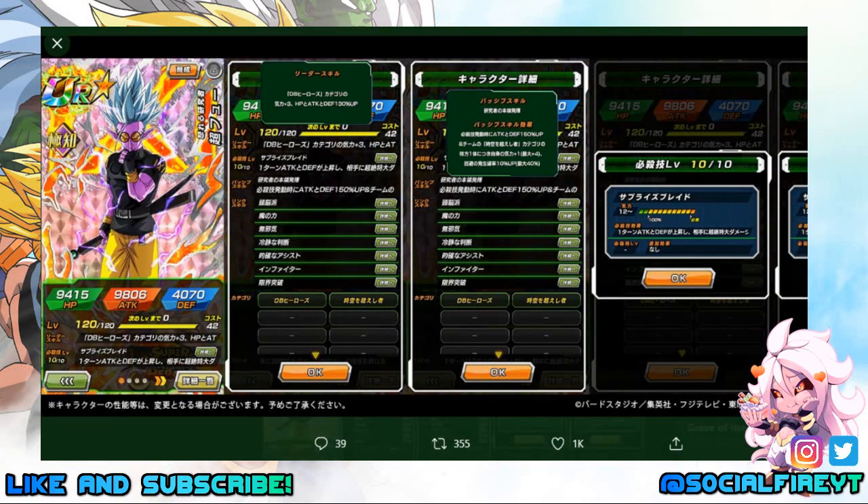Next up we have Super Fu. His leader skill is Dragon Ball Heroes Category Ki +3 and HP, Attack, and Defense +130%. His super attack, Surprise Blade, will raise Attack and Defense for one turn, cause immense damage, and seal super attacks. His passive skill is Attack and Defense +150%. When launching a super attack he'll gain Ki +1, up to a maximum of four, and has a chance to evade +10% with a maximum of 40% for each Time Travelers category ally. His links are Brainiacs, Demon Duo, The Innocence, Cold Judgment, Rival Duo, In-Fighter, and Shattering the Limit. His categories are Dragon Ball Heroes and Time Travelers — I'm pretty excited about trying him out on a Time Travelers team.